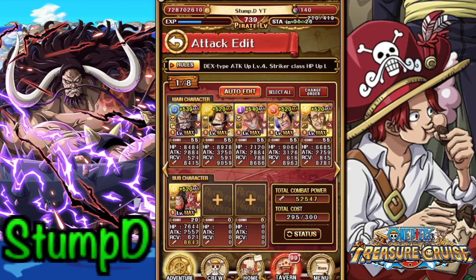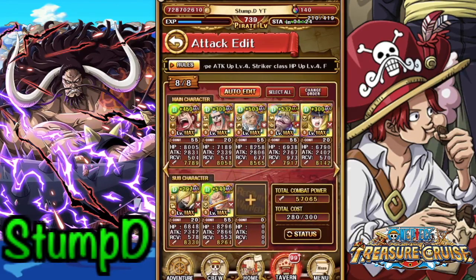Finally we're going to test the DEX team. I did pull Cavendish with the latest release and I also have Frankie. I don't know if this Frankie is the best option — the rare recruit Frankie is a little bit better — but I have this Frankie maxed so I thought I'd slip him on the team anyway.